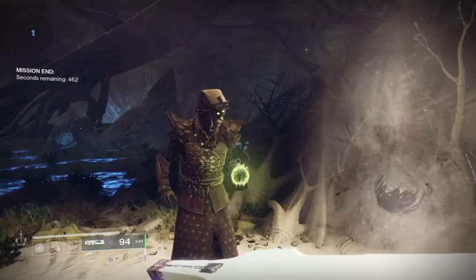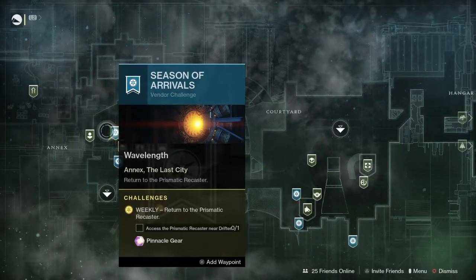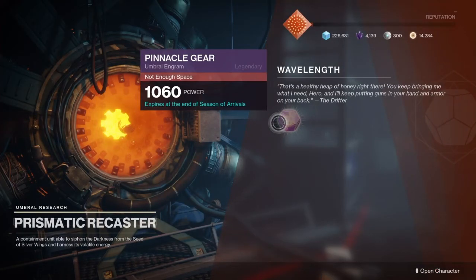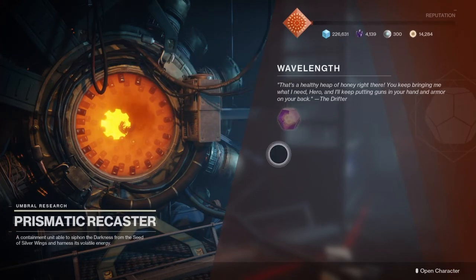And there you have it, ladies and gentlemen — you are done with this weekly part of the quest. Time to pick up your lovely pinnacle. Head back to the prismatic recaster in the annex, right over there by the drifter, and pick up your weekly quest item — the pinnacle.